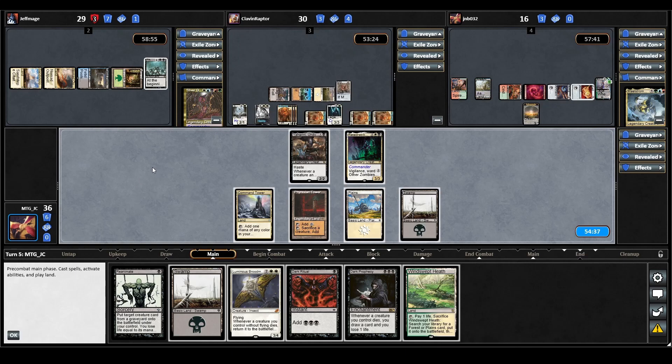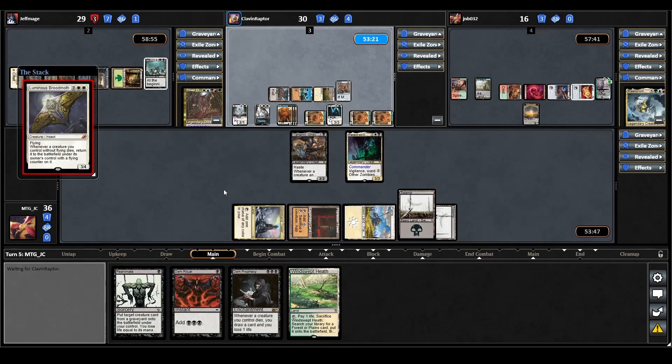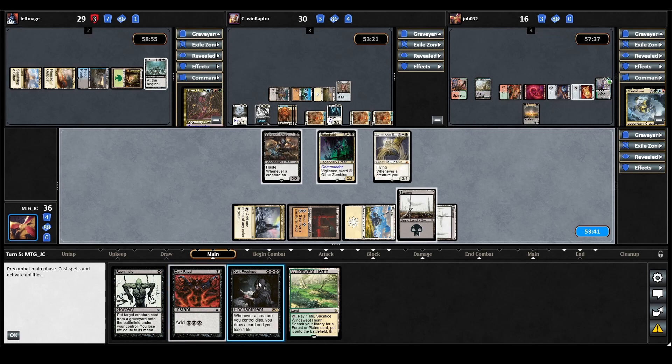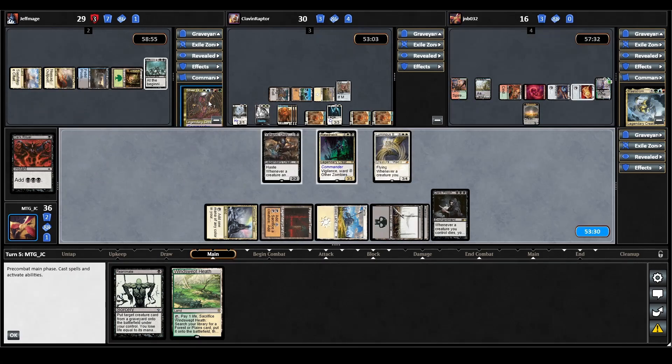We draw a land unfortunately, so we'll play our land for turn. Then we'll cast our Luminous Broodmoth — that'll give us some protection in the air, especially against Adeline which is going to be quite big. And as much as I'd like to hold the Dark Ritual, we need to advance our board state, so I'm going to cast it and get our Dark Prophecy into play. We're just going to pass the turn without going to combat.